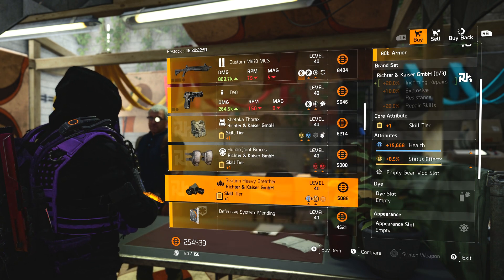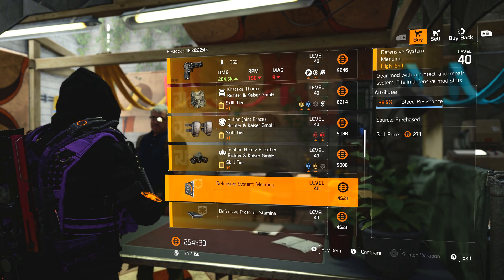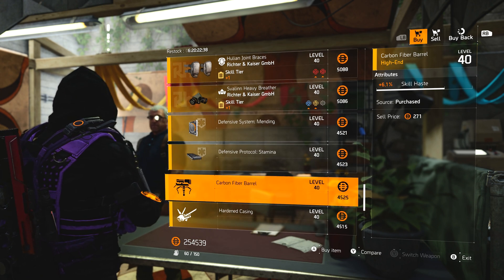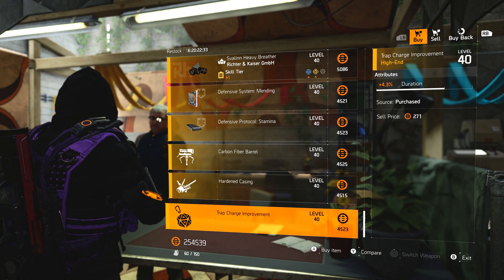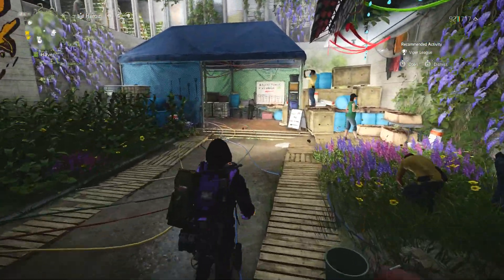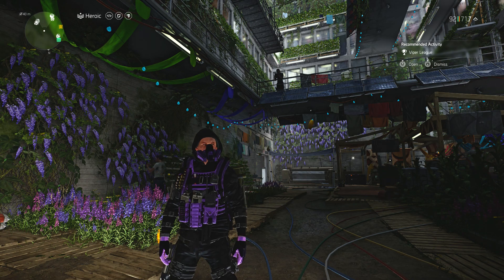Richter & Kaiser chest piece with skill damage, hazard protection, and Trauma. Richter & Kaiser kneepads — not great. There's a lot of Richter & Kaiser this week. Richter & Kaiser mask with status effects and health. Mods: 8.5% bleed resistance, 8.5% disrupt resistance, 6.1% skill haste for turret, 7.8% speed for Firefly, and 4.3% duration for trap. So this week there are a lot of rainbows and a lot of Richter & Kaiser — the best pickup this week is definitely that Punch Drunk mask. Thanks for watching, epic out.